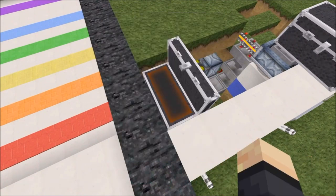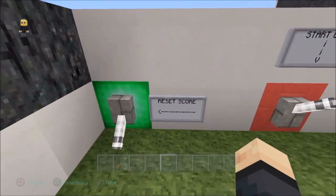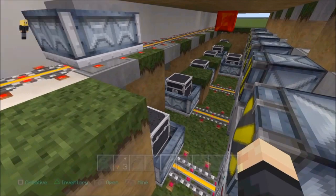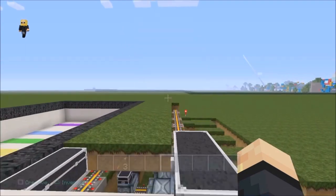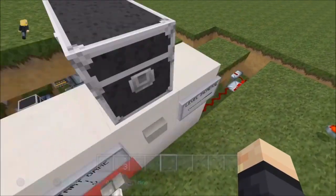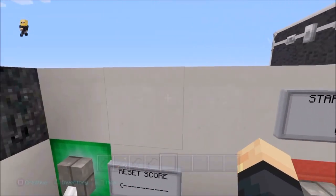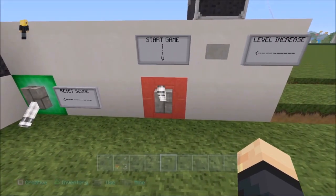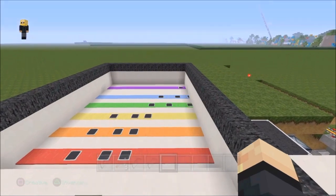Now you can see I add the score back into this chest, and that resets the score. So when I click this button, I have a cart with a hopper in it on a track going over the hoppers that replenish every single one of those carts and chests, as you can see there. And I've replaced the stands and chests with carts and chests.